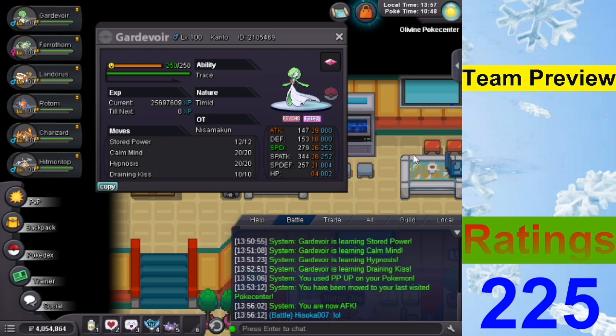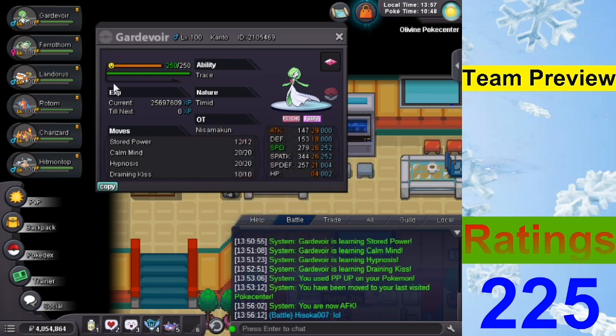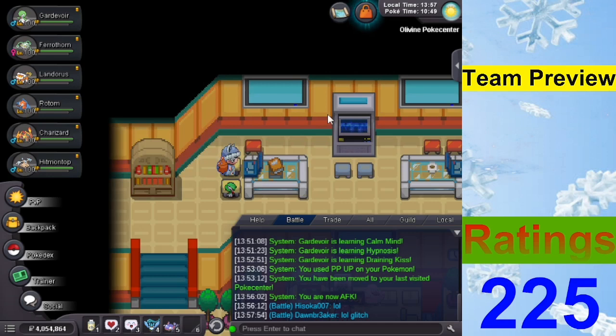There's one problem: priority moves, particularly Bullet Punch. They usually pair Metagross with Magnezone. Normally I'd run Defense Curl on this set, but in this game you can't learn it, so I have to resort to boosting Speed instead. It's not ideal.